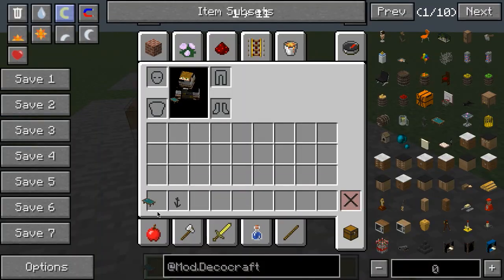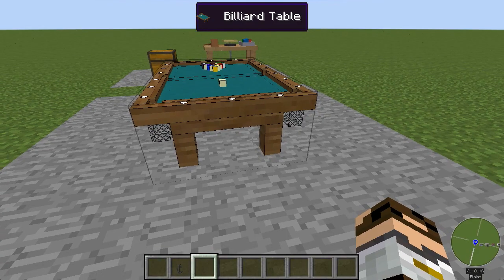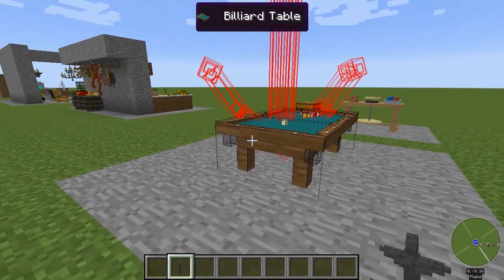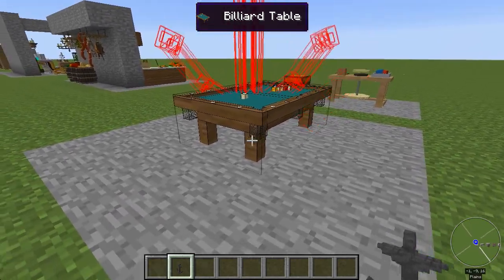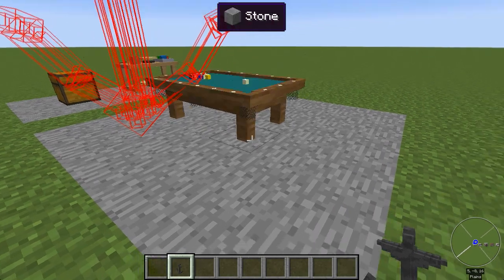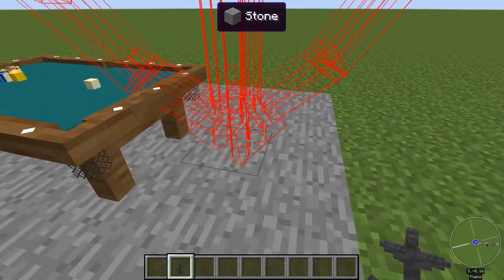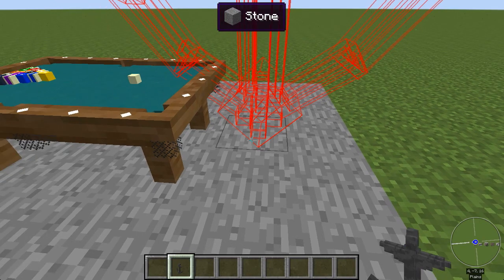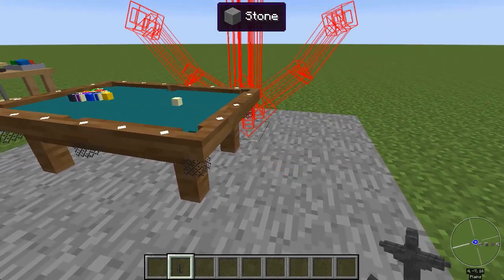Now of course I'm in creative so it didn't use up that item, but normally in survival it would. Now you can see I've got this big anchor as my next item to place down and I'm getting it red sometimes and white sometimes. Red means that I'm trying to place it too close to some other item. It might be a DecoCraft item, might be something else, but whatever it is you can see that the shape for this is going to intersect with the shape for that billiard table.